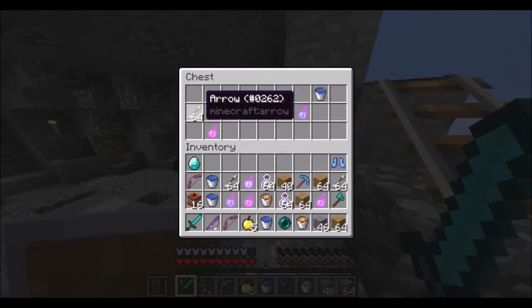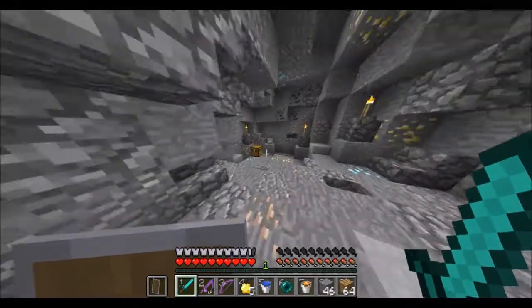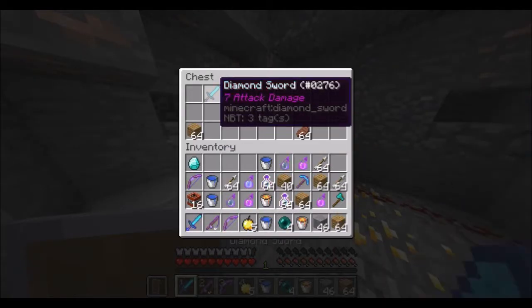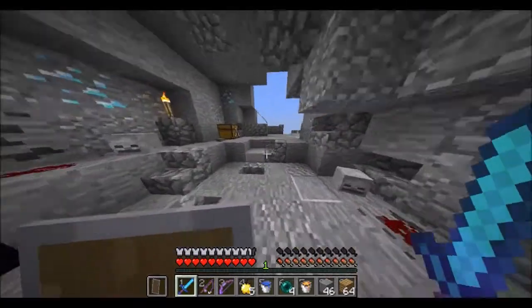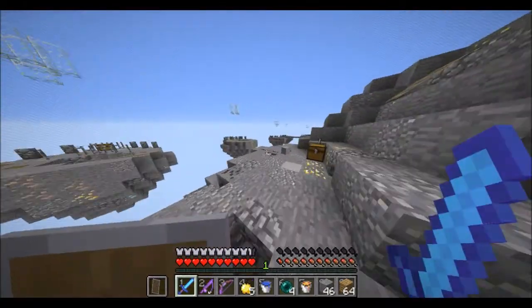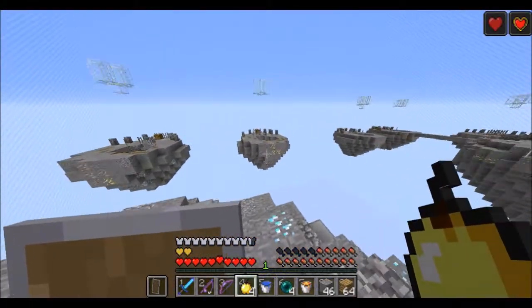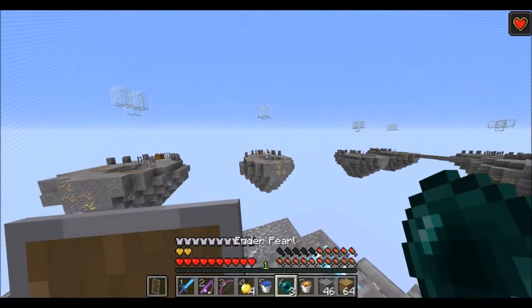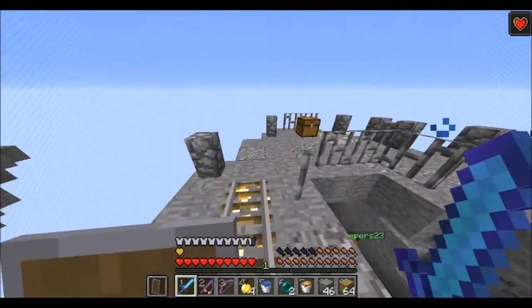If I loot all of these and leave none for my opponent then I'll be pretty OP. There is a secret chest on one of these two islands — you may have spotted it, may have not. The island is a bit flat; I might change that before I upload this map.